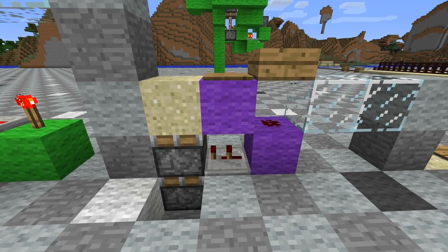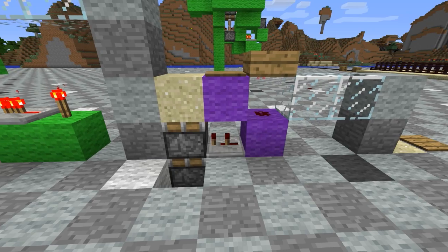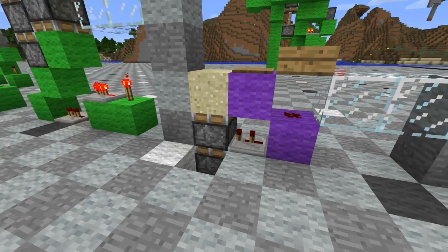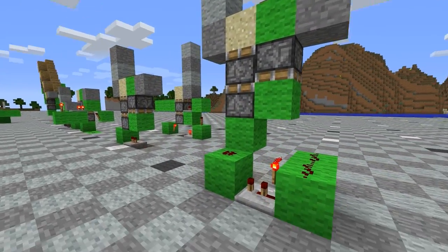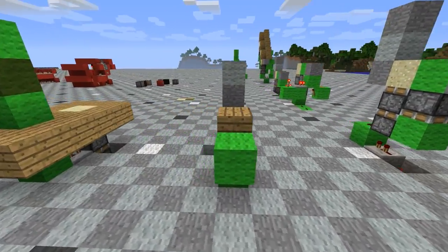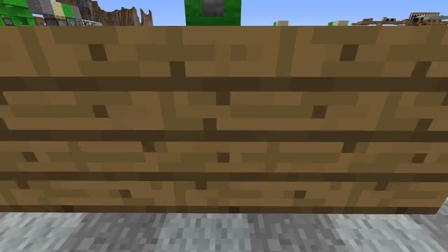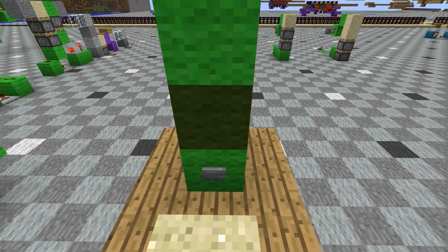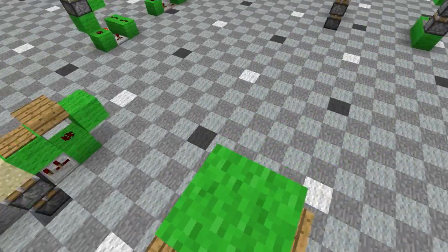The bottom piston is sticky, the top one is normal. Basically, the normal piston can't be powered by the block below the pressure plate until it's pushed up one block. The repeater activates the sticky piston which pushes up the normal block. The normal block pushes up the sand, and then that two-tick delay allows the normal block to retract before the sticky piston retracts, because sticky pistons cannot pull extended pistons.